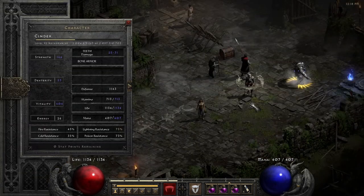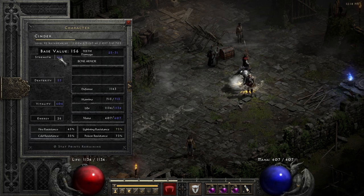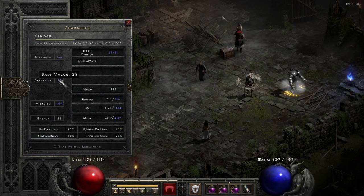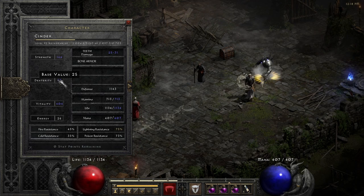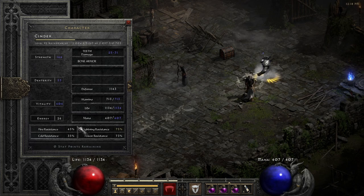Then next, my stats — you can see on the screen. It's just enough strength to equip the Monarch with Spirit on it, rest into vitality. I think I have a little bit of points into dexterity to equip the flail part of the Oak. My resistances are pretty decent and I will talk about those two and why they are not so high.